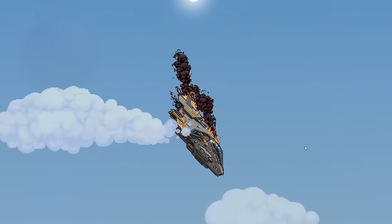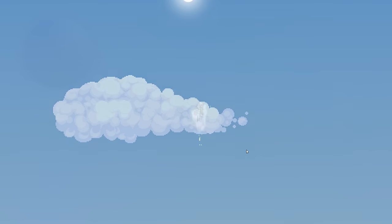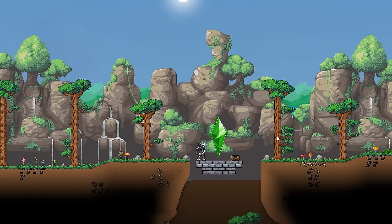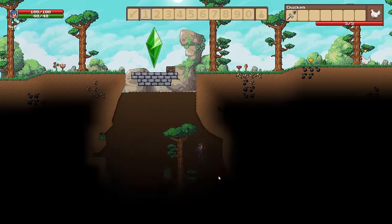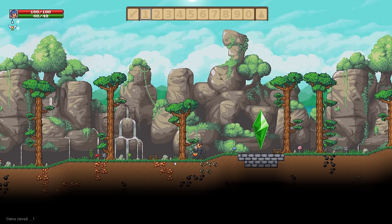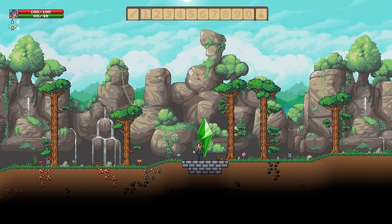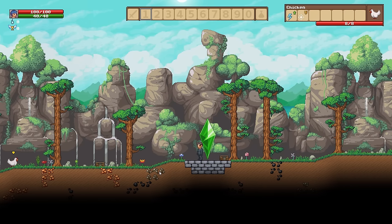Oh my gosh, I'm crashing! Eject! Oh my gosh, I'm Iron Man — sort of. There goes the nice armor that I had. I had to create a brand new world because there was some sort of glitch where I fell down and couldn't get up. There's no way I could mine myself up. Alright, so I'm in another brand new world called Let's Play World. Here we go — I haven't done anything yet.